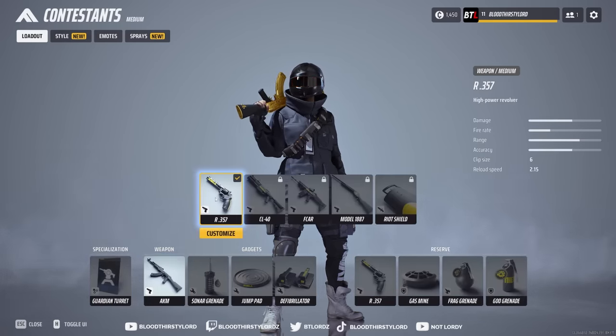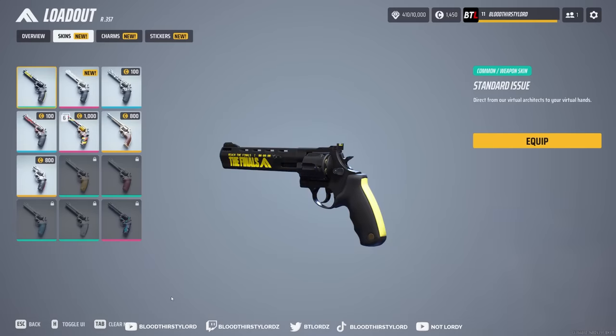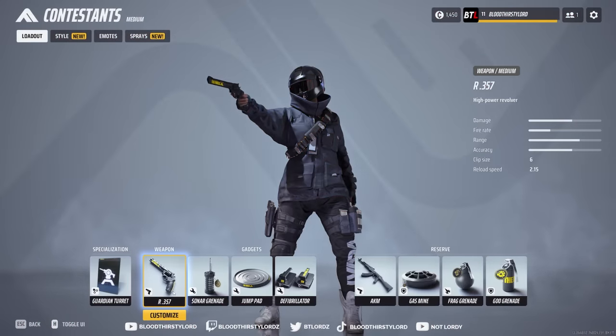We have the R357, which is a pistol. This weapon is essentially a pocket sniper — if you've played Hunt: Showdown, it would be like the Caldwell Conversion Uppercut. You shoot and it does a ton of damage. It does around 140 or even 150 damage on a headshot, so it can kill light classes from a single headshot. Other than that it'll take around two body shots to kill.